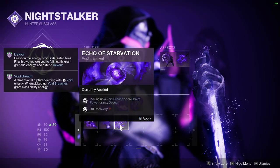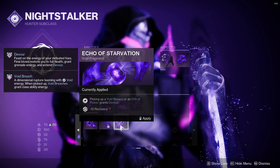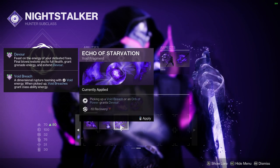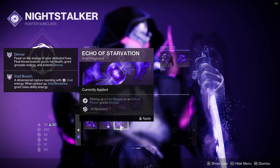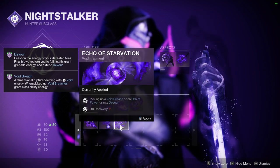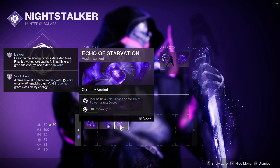Echo of Starvation: Picking up an Orb of Power or a Void Breach grants devour, at minus-10 Recovery. This is one of the most powerful Void fragments in the game, as the devour buff is ludicrous. While you have devour active, every kill refunds a decent chunk of your grenade energy and your entire health bar instantly, and adds to the duration of the buff.